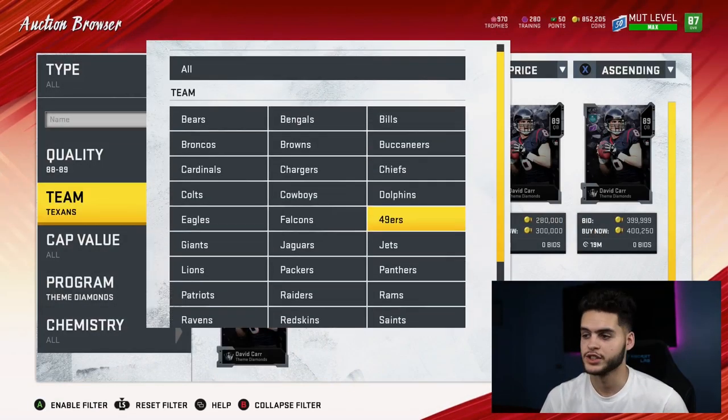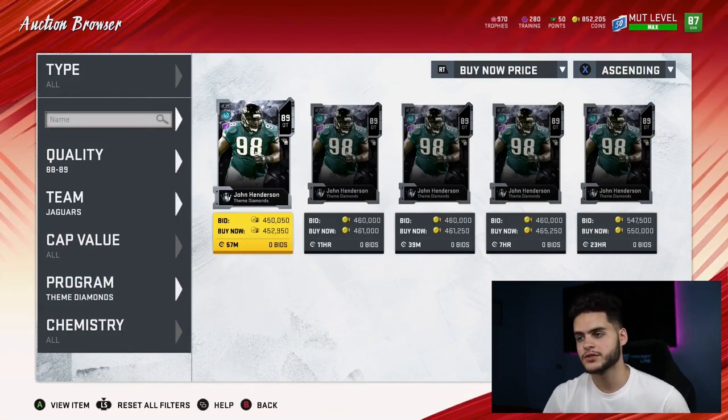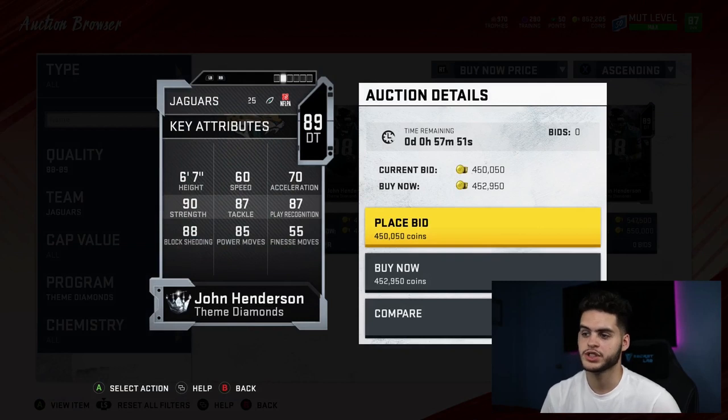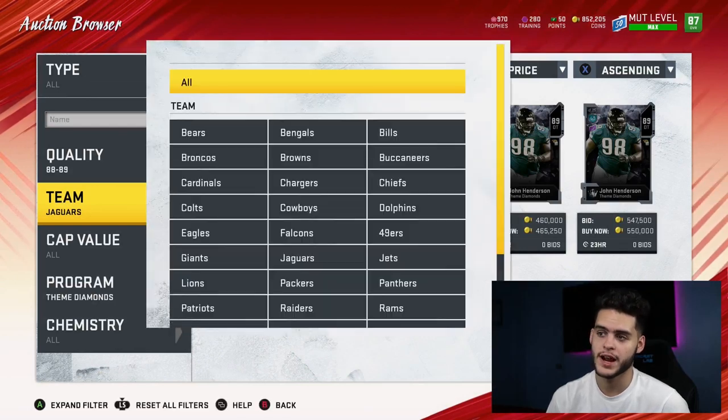Next is John Henderson, themed diamond for the Jaguars — defensive tackle. I really do like defensive tackles this year and his stats are kind of amazing. He has high block shedding, really high strength, high tackle, high play rec, high power move. He's 6'7" — a monster. As a whole, I wouldn't mind having him on my team.